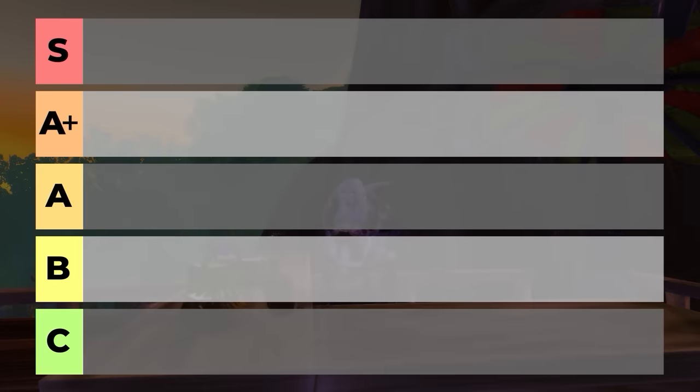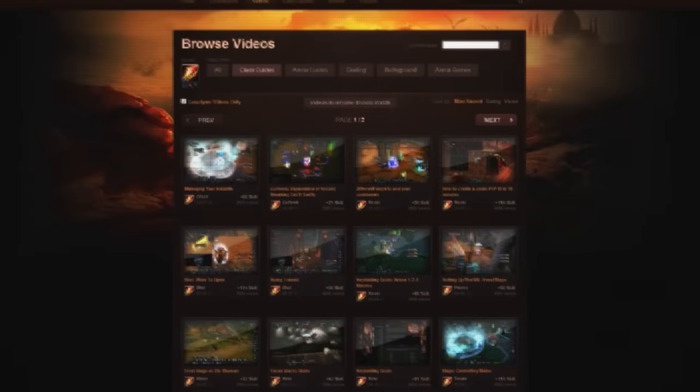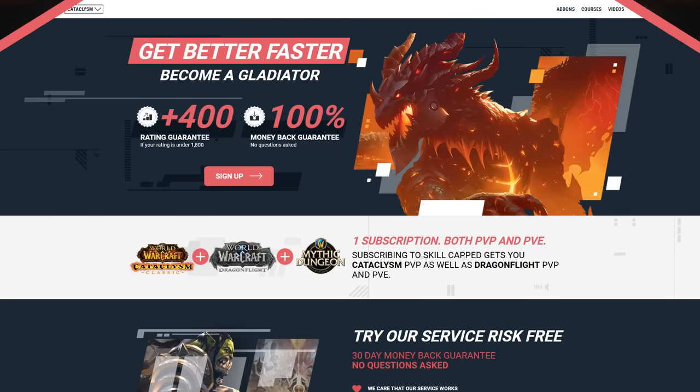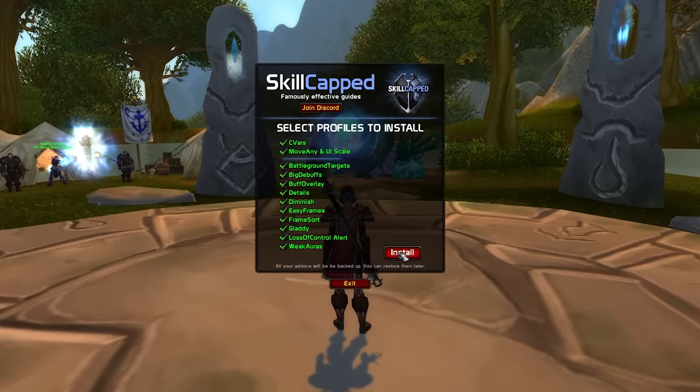Skillcapped was founded right before Cataclassic was released and hosted hundreds of guides made alongside some of the best players of the time. Now, over a decade later, we're excited to announce our brand new Classic site, which comes with a complete add-on profiler for the latest version of Classic WoW.